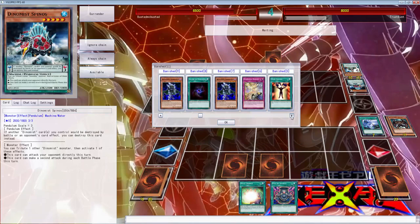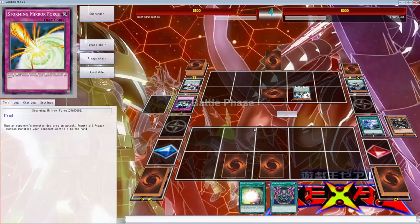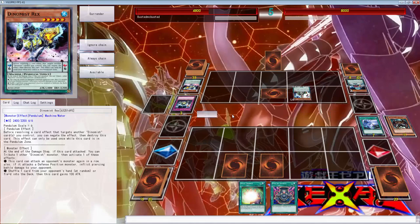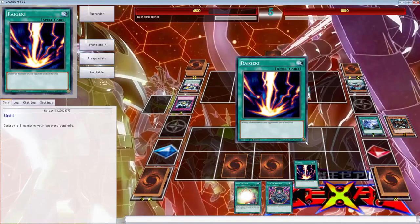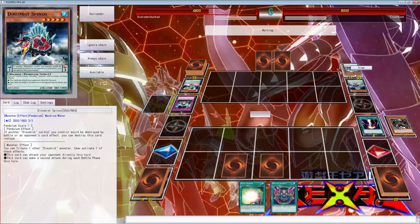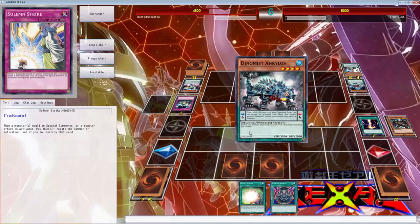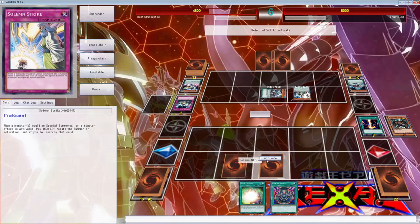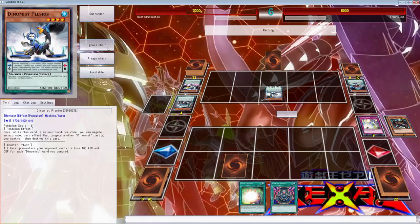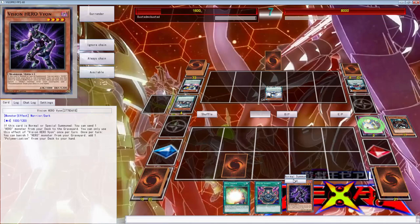We've opened up an absolutely awful hand and there's nothing we can do about it. Look at that Pendulum scale — one, two, three, four, five, six monsters banished off Pot of Desires. We're going to Storming Mirror Force — we're going to take that because we can always use Storming Mirror Force. Hopefully we can do something now. Draw a monster? Nope — that's fine, we're going to use it. Did he just set that first turn? Wait — how was that 2200 defense? It's 2000 defense. We're going to Strike the hell out of this one.